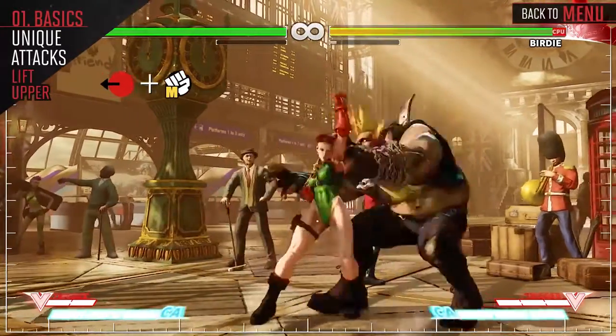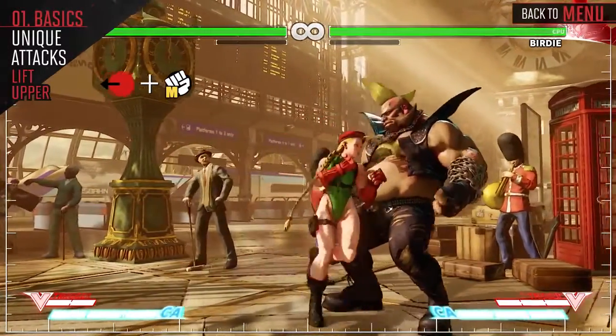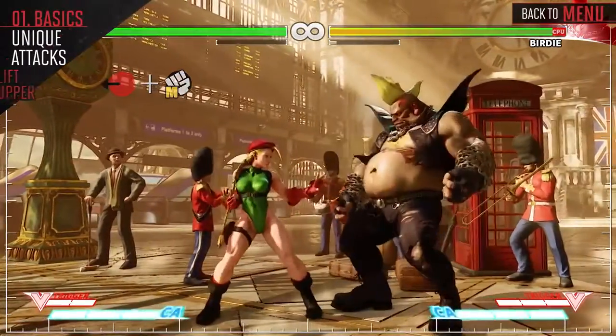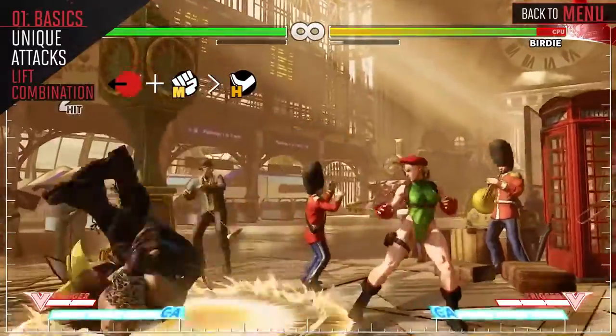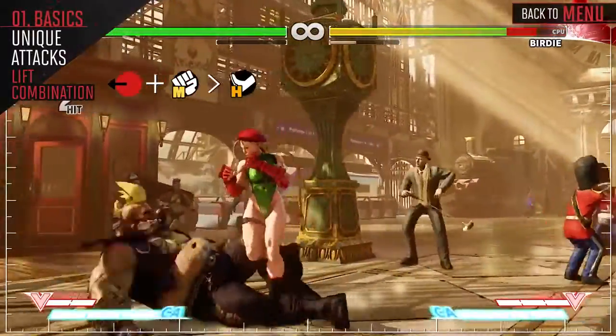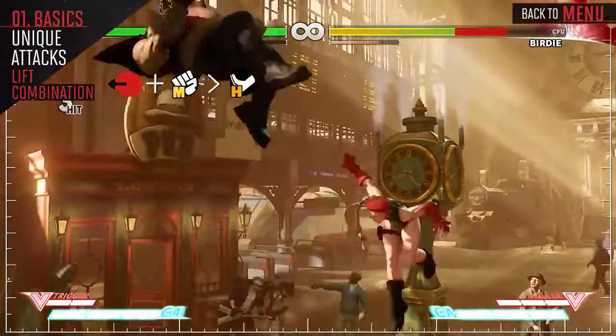Back Medium Punch has great anti-air abilities and can go straight into your Back Medium Punch Heavy Kick Target Combo. Using your Back Medium Punch Heavy Kick Target Combo, you can launch the opponent in the air, creating a knockdown. You can also cancel this into any of your Special Attacks.